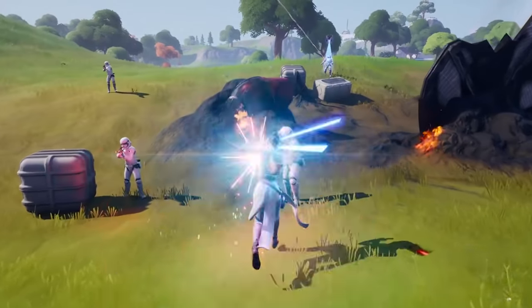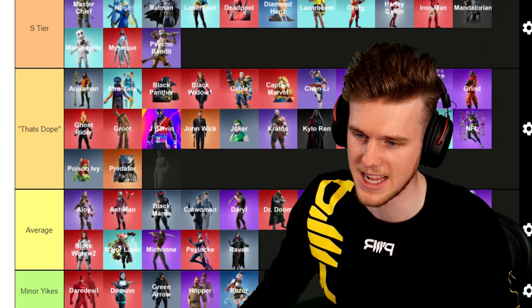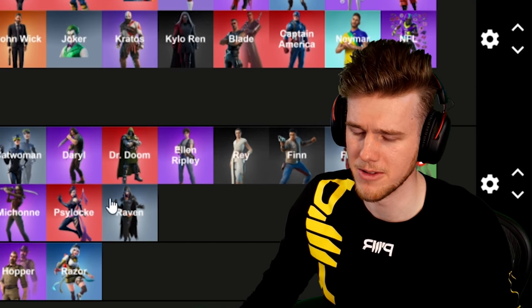Next up, Rey — really awesome looking skin. I'd probably put her close to Finn, but closer to That's Dope because it was a good female skin. I never really wore it though, so I'll put it on Average for me. I thought some of the other Star Wars skins were a little bit better.